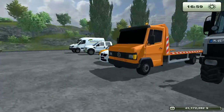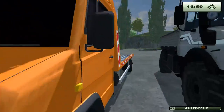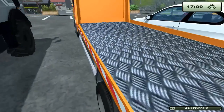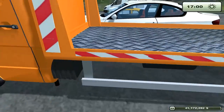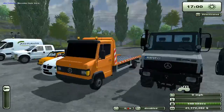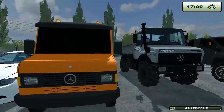Skipping the Unimog for a minute — the Mercedes Vario transport is also a dishonorable mention. You can't lock anything to the deck, the deck doesn't move at all, and there is actually no interior at all — they blacked out the windows so it looks sort of like a Lego vehicle. Dishonorable mention for that.